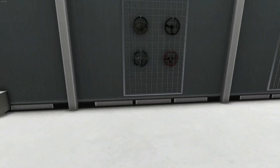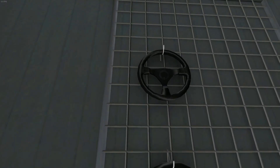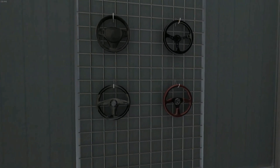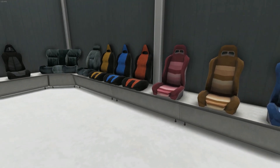Over here you've got steering wheels — there's not many to choose from but I usually go with that one right there, it's pretty simple. You've got seven different steering wheels to choose from.